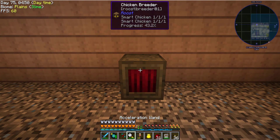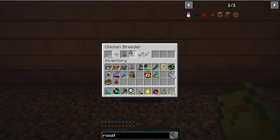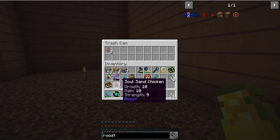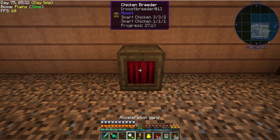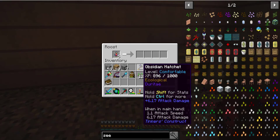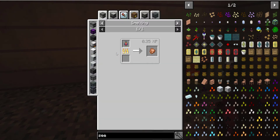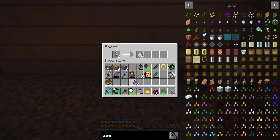Let's put these in smart chickens and go. Oh, these take a while. Come on, breed — wow, why do these guys take so long to breed? We got 3-3-2, okay. That was a little faster. Get rid of the ones I don't need. A little faster now — the 3-3-2 is making it a little faster.